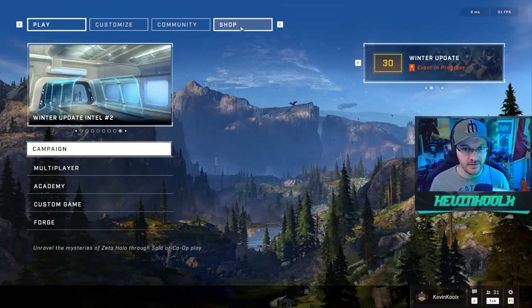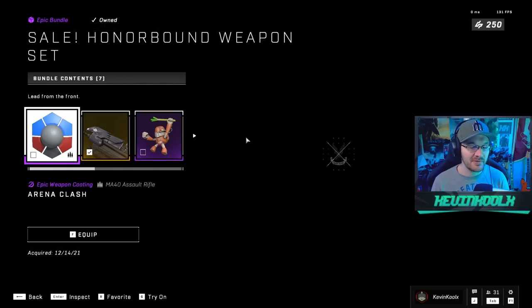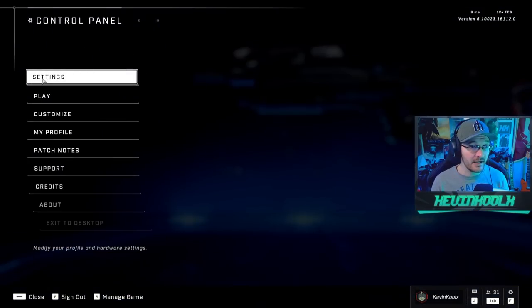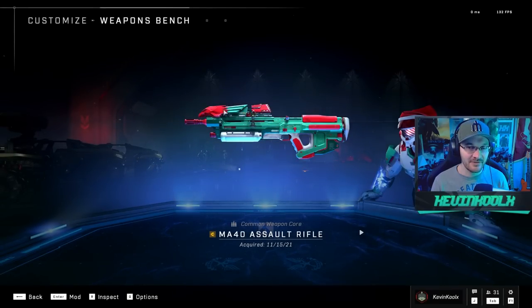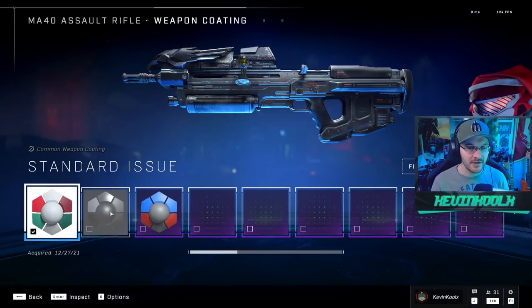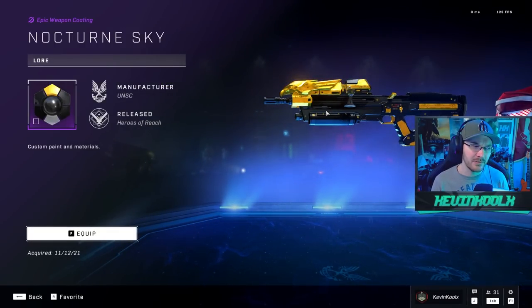First thing I'm sure you guys want to check out is the shop. You guys can see the sale on the Anubis — I believe this hasn't been on sale since like season one or something like that. A lot of people like it. I actually did buy this back in the day and made a pretty funny short about it with this really cool eagle attachment. It does look kind of sick, not going to lie. When you put it on right here, it kind of stands out and looks pretty awesome.